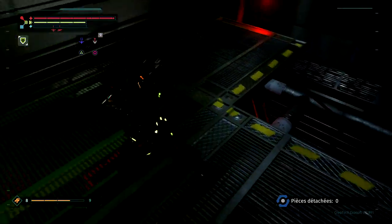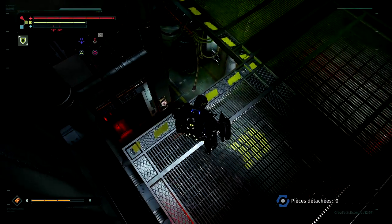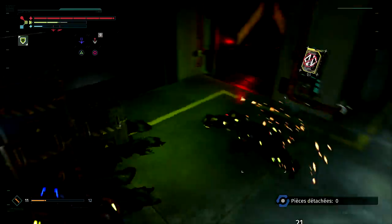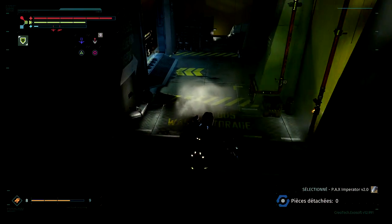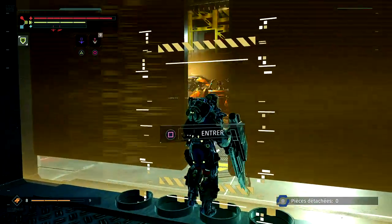Normalement ça se passe bien. La phase 2 est un peu dangereuse parce qu'il peut vous one-shot. Mais si vous êtes pas trop gourmand, ça va vraiment se passer. Vous loquez le mec, vous laissez tomber, vous tapez. Normalement on tape, on tombe dessus, on déloque et on se casse. Allez, on rentre dans le boss.